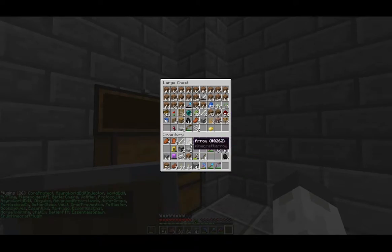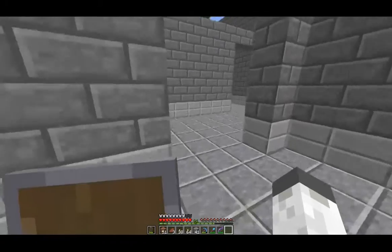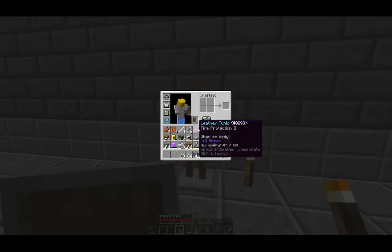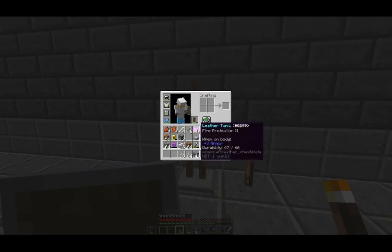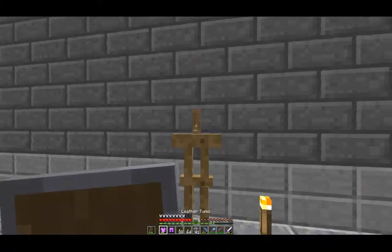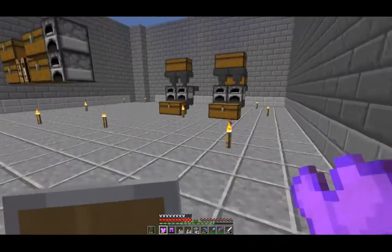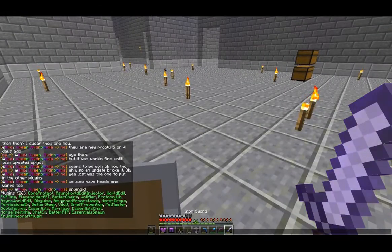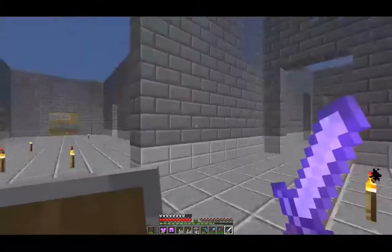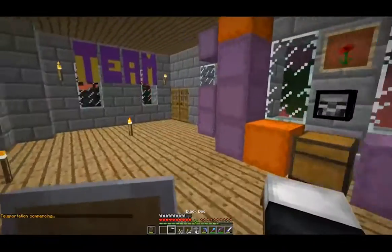There's another new plugin right here: Advanced Armor Stands. See how these armor stands are better? Actually, the armor stand looks about the same, so I'm not really sure what that does — maybe it's not properly set up yet.